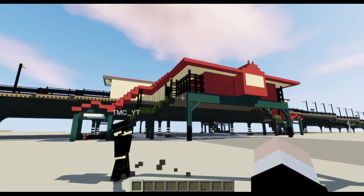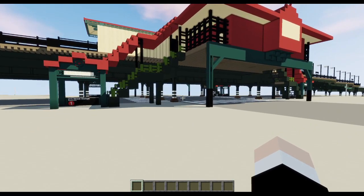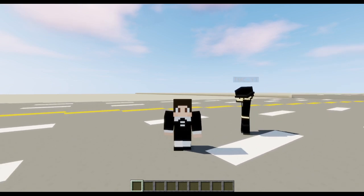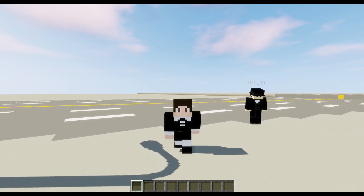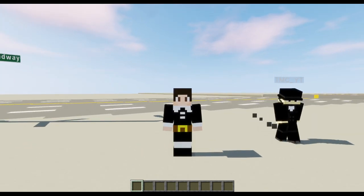Here we are at 215th Street — the first Manhattan station of the series. I'm going to change the rules of the series to allow me to build any station I want within the line. We're still sticking to the one line, but I can now build any station along it, just to spice things up a bit.